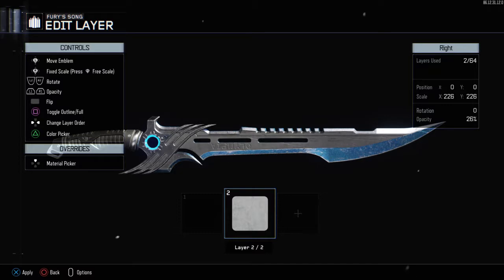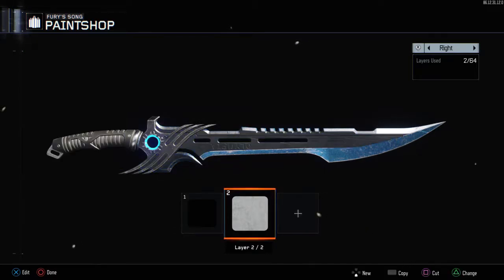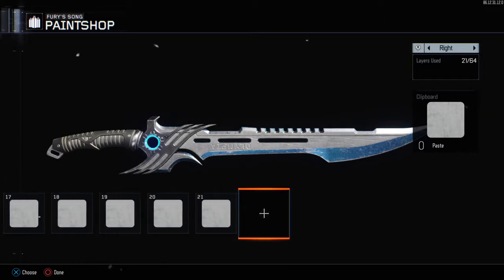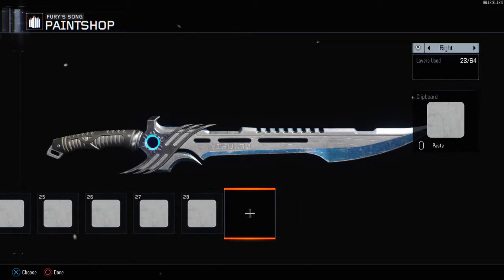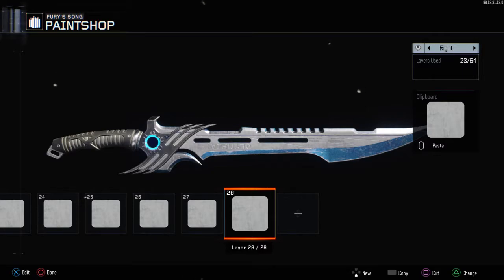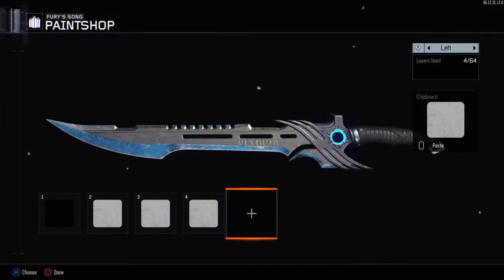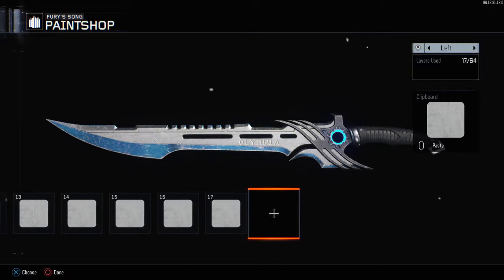Copy this, then click the pad — I forgot what the button is called on Xbox but it's the options button. Paste it 26 times until you reach layer 28. Switch it out and keep going until it hits 28.